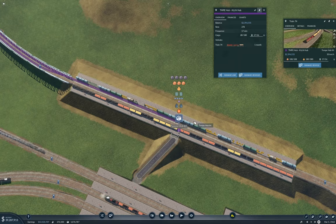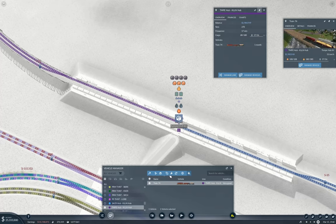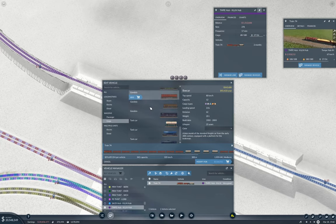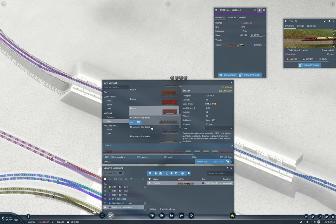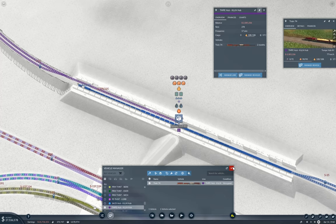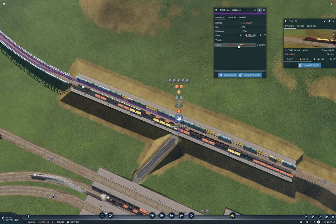That's going to want a little bit of boxcar and flat car action. Manage vehicle — edit. We take one of those off, and one of those off. We can put a boxcar and one of these. I think we can get away with that for the moment. Modify. I think maybe I need to rebalance that some more.